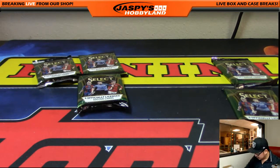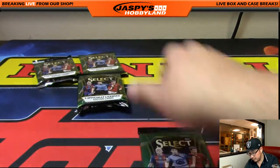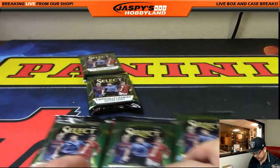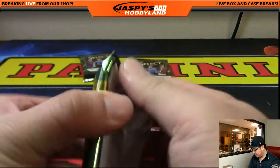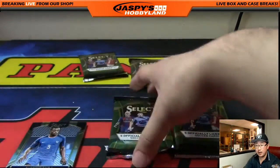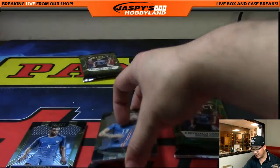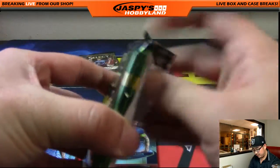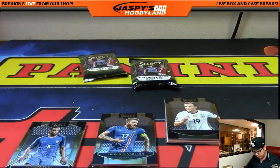Some of those numbered cards could be surprisingly valuable on the secondary market. Nick K., you are next. You've got three packs: 6, 2, and 12, which leaves 3 and 9 for Vic. Good luck to Nick. On those Star Wars, we just do boxes on that, Smitty. I think we only have one set available right now — it's Evolution, I think — if you want to look that up while I'm doing this break.